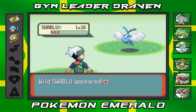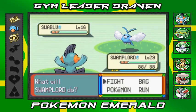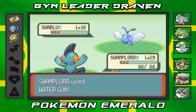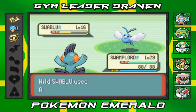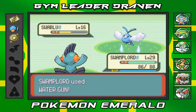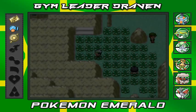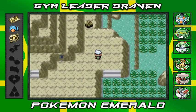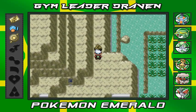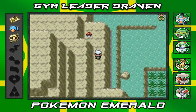Here's a Pokémon — Swablu — that I was actually debating on getting because it will eventually turn into a dragon-type Pokémon. But I decided that as gym leader Draven, I might as well not get any dragon-type Pokémon and use different, more regular Pokémon. That way it doesn't seem like I'm trying to overpower everybody with just a dragon type.